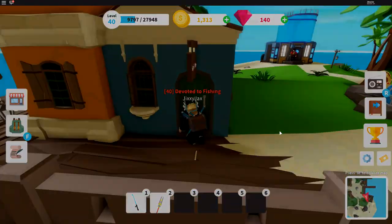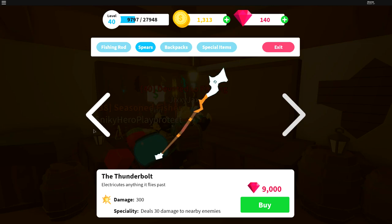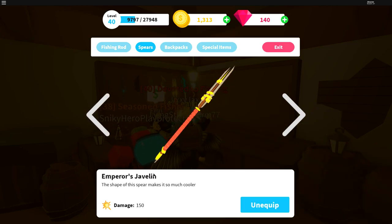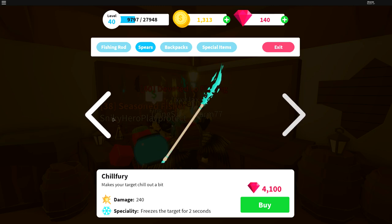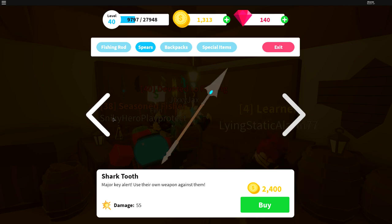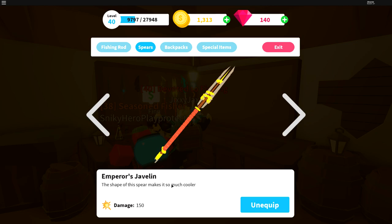The first thing I'm going to go over is the spears you need in order to hunt them. It definitely helps having the Emperor's Javelin, and if you have Robux you can buy all this stuff because they are overpowered. But this should work with really any spear starting from the shark tooth spear — it doesn't really matter which one you have, though the Emperor's Javelin is definitely suggested.